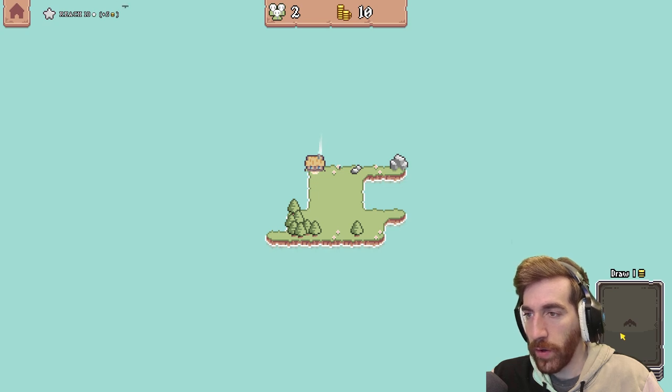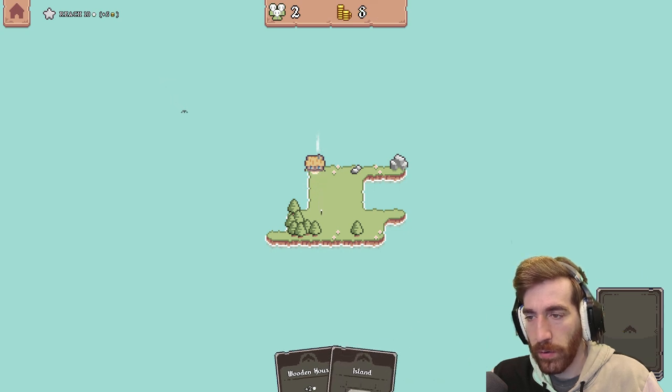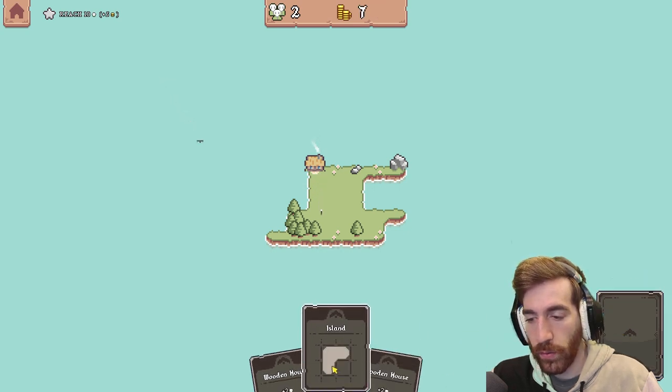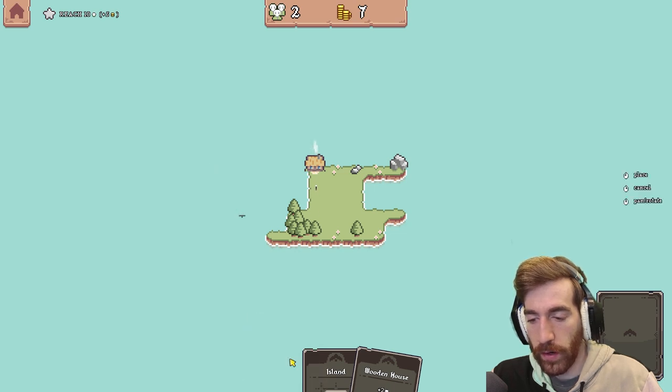Oh, draw a card — I think it costs one. It does! I can draw a couple cards, okay cool. I can get another wooden house, adds field or lumber yard.